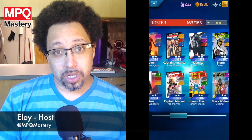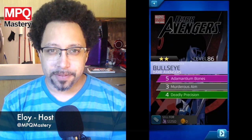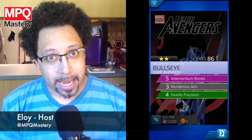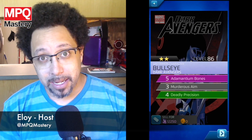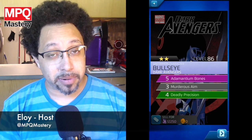This is the two-star character, uncommon. It's not super powerful, but it is very, very useful. He comes with three different abilities: a purple ability called Antimantium Bones, a black ability called Murderous Aim, and a green ability called Deadly Precision.